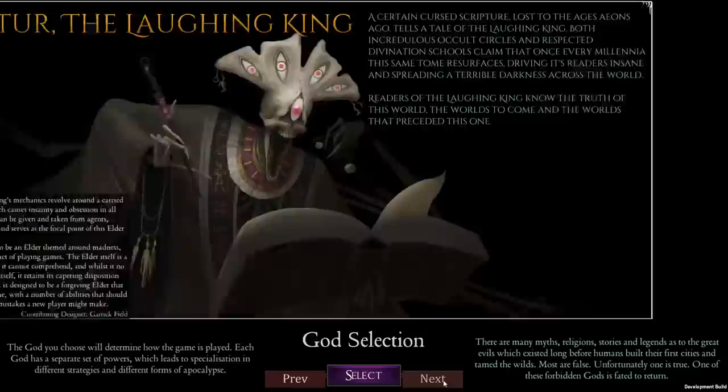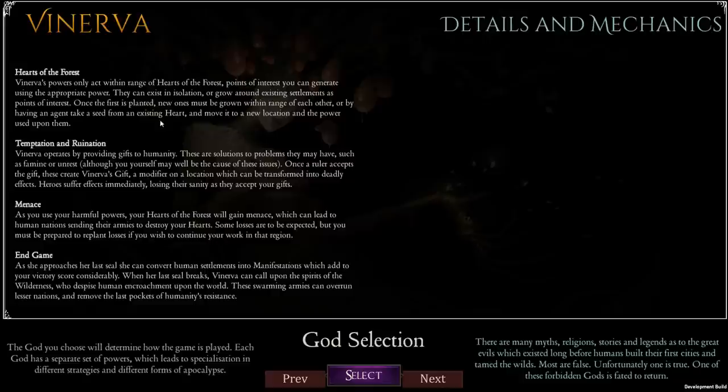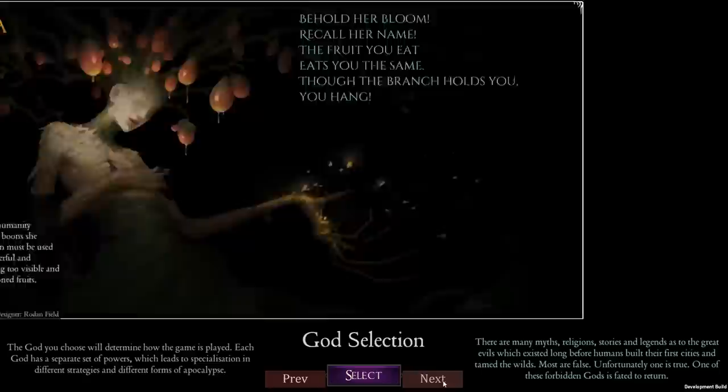The next one is Vinerva. She's essentially like a naiad or dryad — a god that's come from a forest. Initially humanity is tempted to embrace her, but then she betrays them. She actually needs to get a lot of followers, giving different sorts of gifts, and then the gifts turn into something like poison apples essentially.